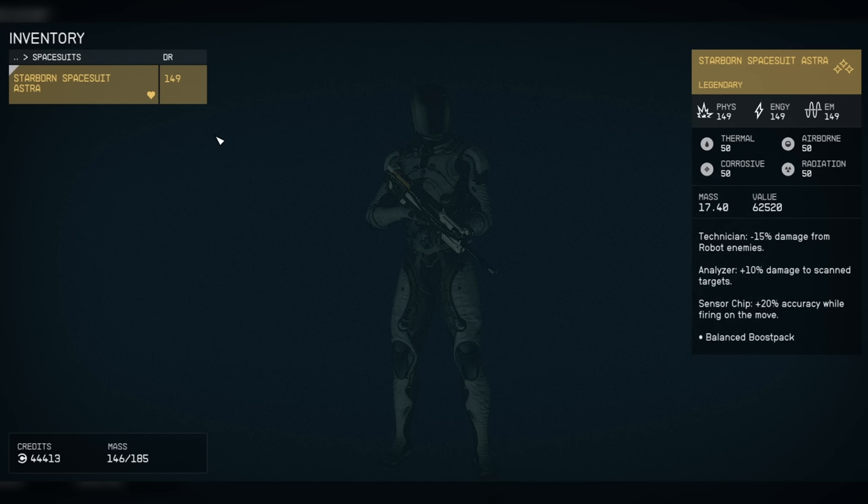Now some things to note: in the top right there you'll see physics, energy and electromagnetic defence — they're all going to change for each armour. The thermal, airborne, corrosive and radiation protection is always the same. The mass and the value will be the same. And then the special features underneath, they will always change. If you want to change those, all you need to do is save your game before you go through to Unity. And then if you don't like your special features, just reload the game and go back through and they will change their RNG. Apart from that, everything else stays the same.